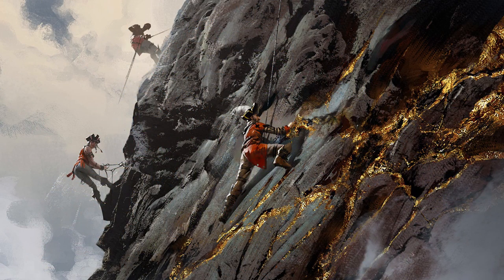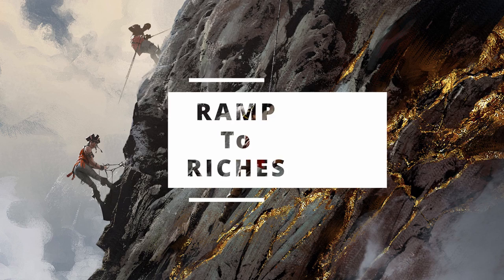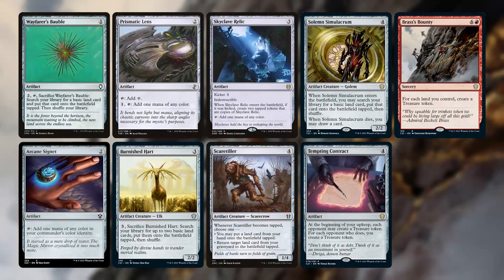On to the deck tech. To begin today's 99, we're going to both ramp and thin our library by searching for land cards. The ramp comes from Wayfarer's Bauble, Arcane Signet, Prismatic Lens, Burnished Hart, Skyclave Relic, Scaretiller, Solemn Simulacrum, Tempting Contract, and Brass's Bounty, which has a nice synergy with all of our land searching.